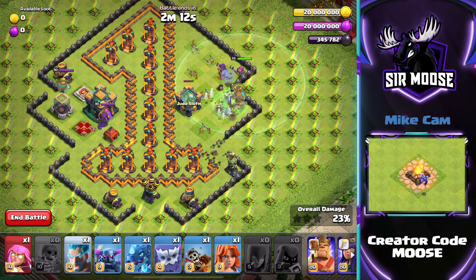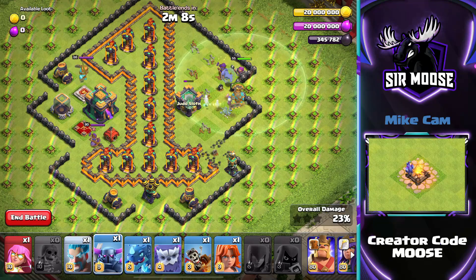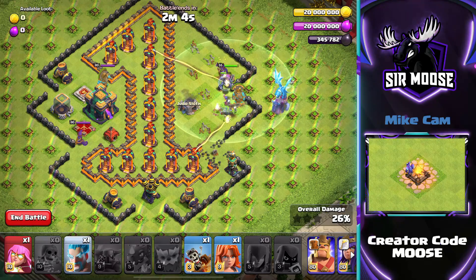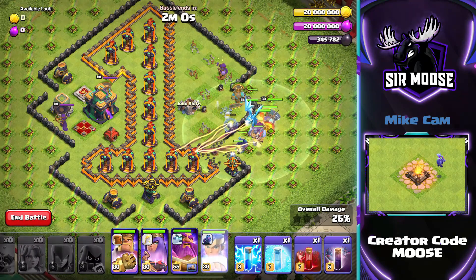We're going to send in absolutely everybody next to the Grand Warden. I am sort of waiting to take out the Clan Castle as well — you don't need to, but here we go. Peckers, Airborne Units, Squirrels — just kidding — everybody gets sent in now.